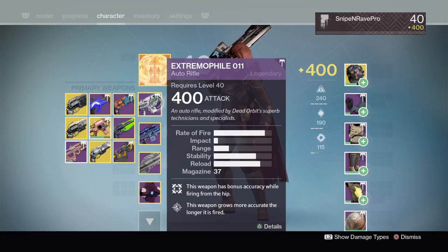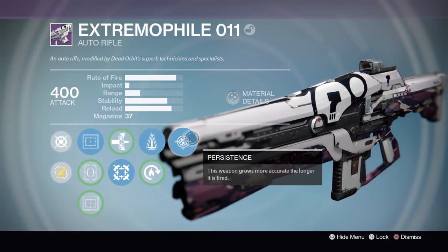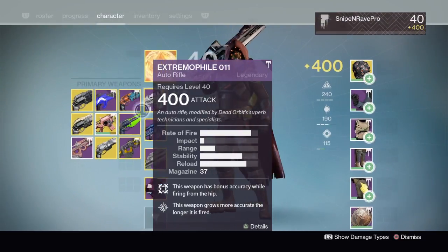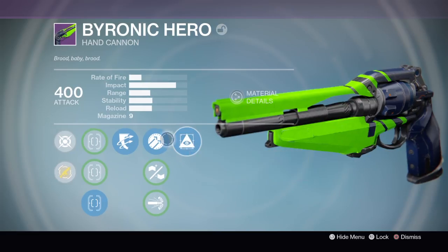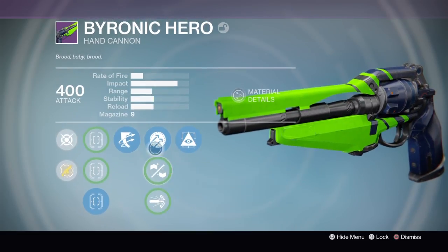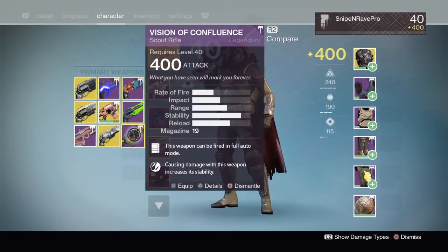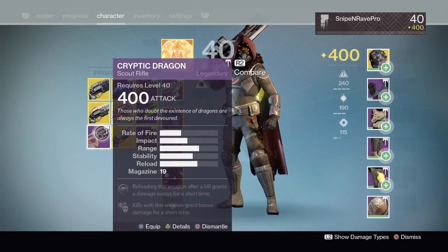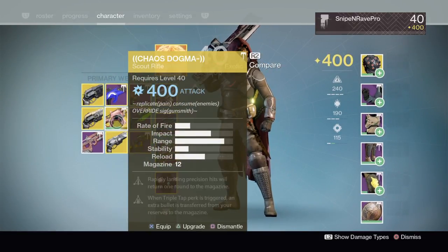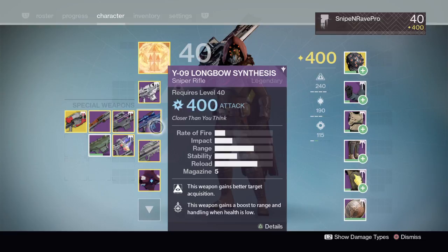Now I'm not going to go over all these weapons — just the main ones. I've got my Extremo Fuel with Hipfire, Perfect Balance, and Persistence. I've got my Bionic Hero — I'd say this is quite a good roll: Hidden Hand, Armor Forge or Brace Frame, and Hotlaw. Also got High Calibre Rounds. Vision of Confluence — we all know that weapon, overpowered. And then I've got the Burning Eye as well.